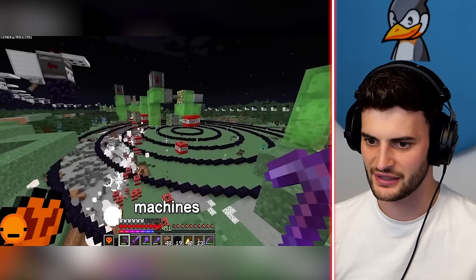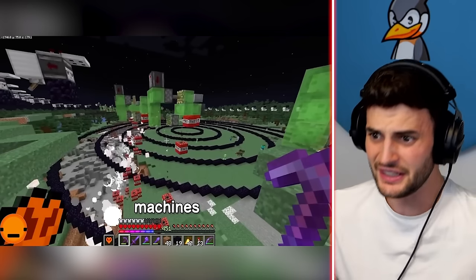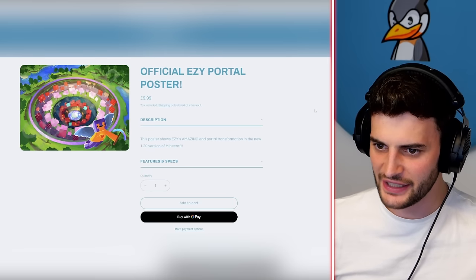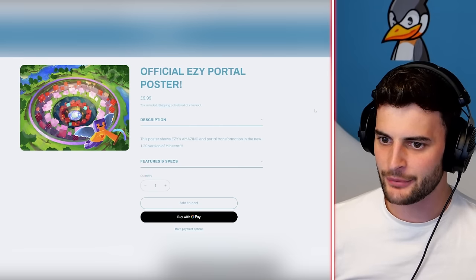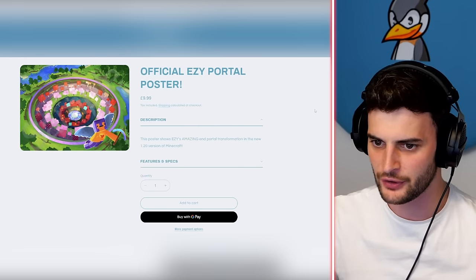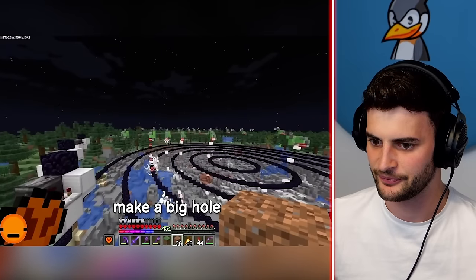Now let's see EZ Wise's beginning. He's built a pretty crazy machine — looks like a welding machine. I think he's doing a big biome transformation. He released a poster for this as well — it's a pretty epic looking thing. It's a big end portal biome transformation. Pretty exciting especially when you consider it looks like just a big hole in the ground at the start.